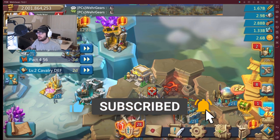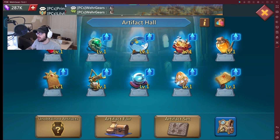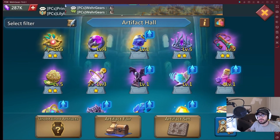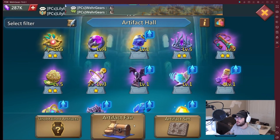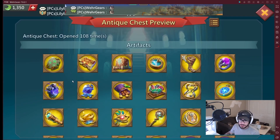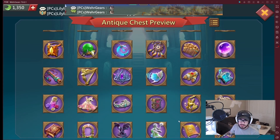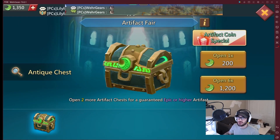First things first — Artifact Hall. This is where all your artifacts are. If you know anything about the update, great; if you don't, we're going to save you literally thousands of dollars today. If you click on Artifact Fair and Antique Chest, you can see every single artifact that's come out. Don't panic, because you don't actually need most of these — it's going to differ depending on what level your account is and what you're trying to do.